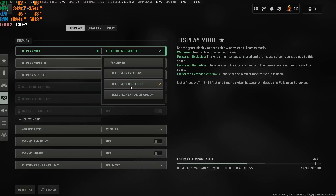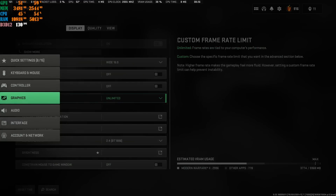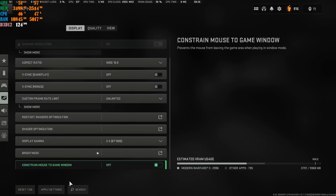Fullscreen Borderless is what I highly recommend you run right now. There's also a new option: Constrain Mouse to Game Window. If you have multiple screens and want to move your mouse to Discord or other screens, turn this OFF and apply it. If you have this ON, your mouse is stuck on the game screen and can't go anywhere else. I have three screens, so I keep it off.